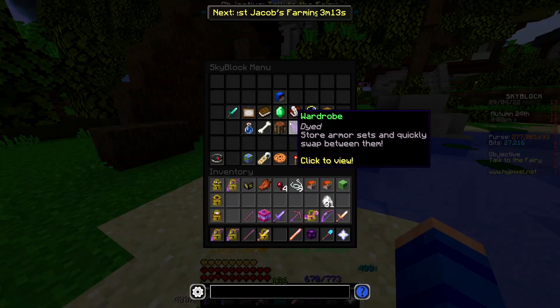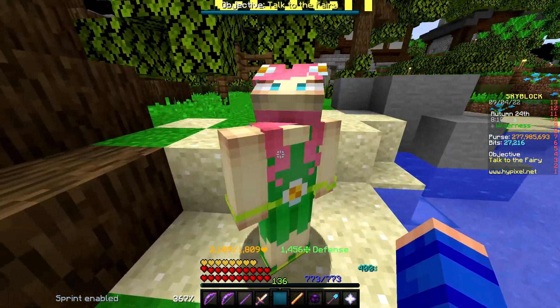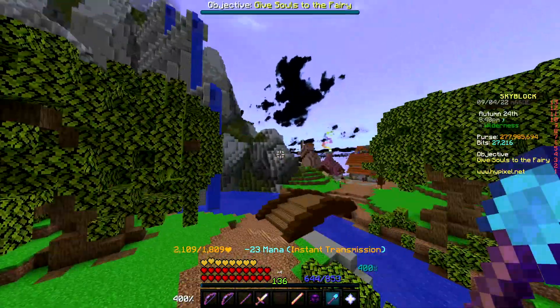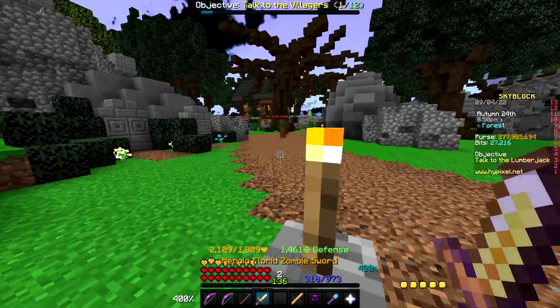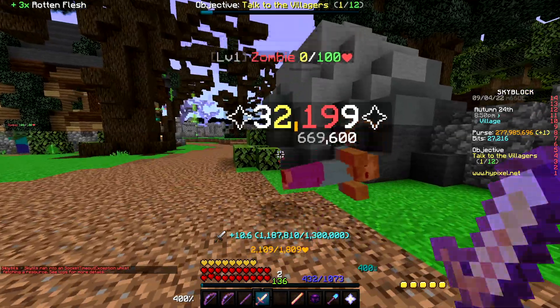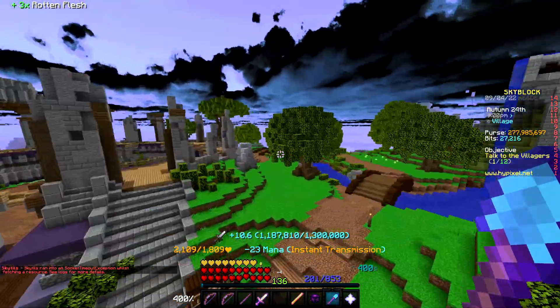If I check my stats beforehand — like what's the one we get a lot of health? I'm at 1809 health to start, 884 strength, 673 intelligence. Let's see where we're at once I turn all these in. We'll do a damage check before and after the fairy souls. I need to make sure I don't change my pet or anything either. I'll just test with the zombie sword here — 32K, 32K — so we can see a percentage difference when I actually turn it in.